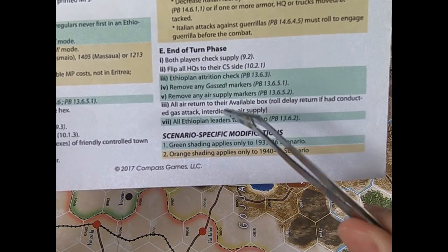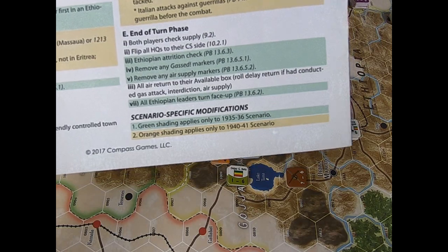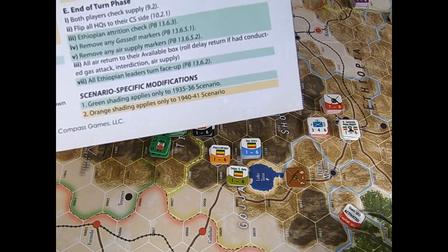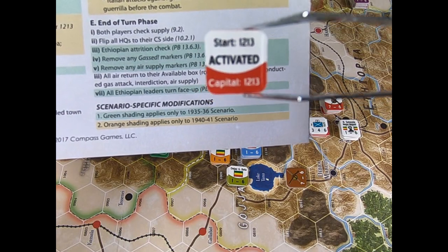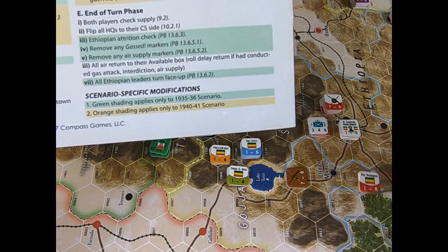You have to remove any gas markers, remove any air supply markers, and all Ethiopian leaders turn face-up. Please remember that each time you activate a leader, the marker shows 'activated,' and at the end of the turn you simply flip the marker back.